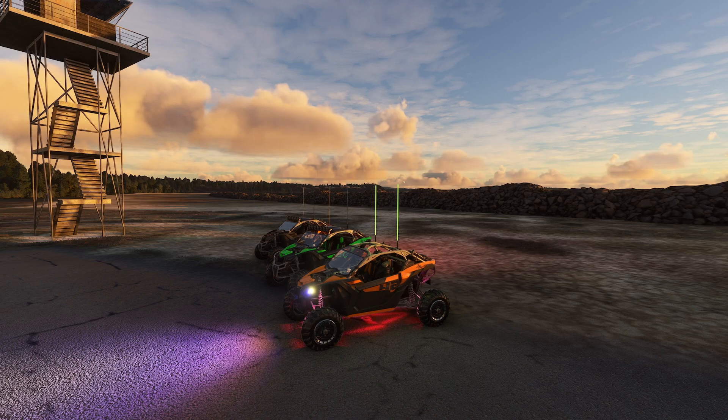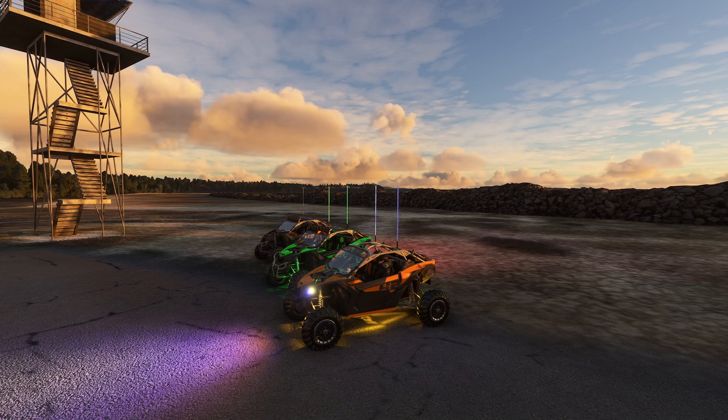You can also change the color of your whips up top by clicking up on the d-pad. Freaking amazing. Then if you push left on the d-pad it actually puts on your parking brake. Push right on the d-pad and it blows the horn.